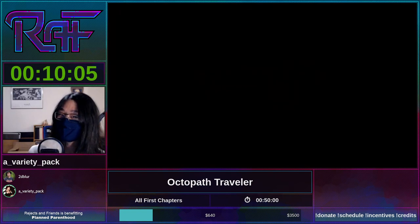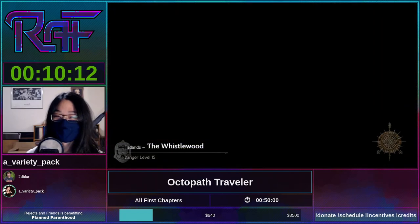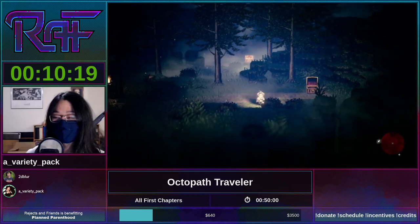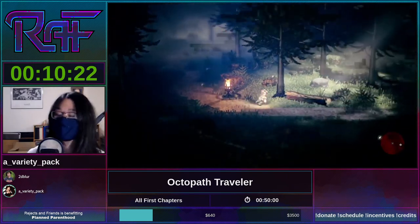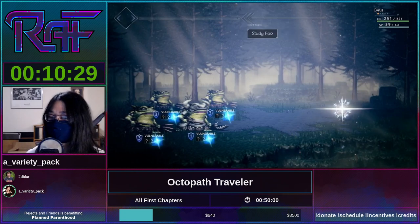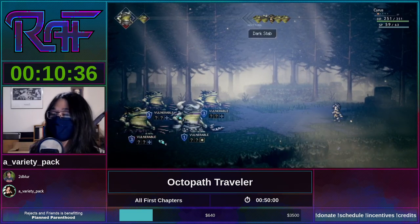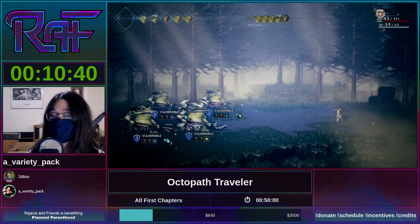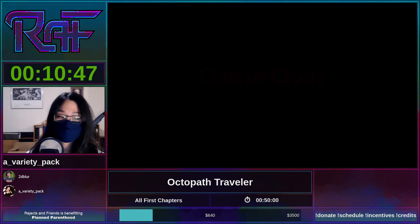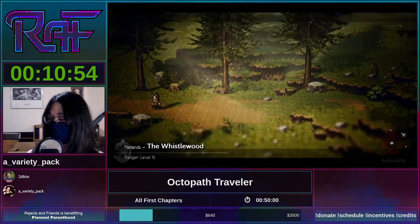RPG speedruns typically are quite long — GDQ likes to fill their dead hours with RPG speedruns because they're so long. This run is only about 50 minutes if things go poorly, as they currently are. I'm going to take one more death, and if the next encounter is also frogs, I'll just have to do this the slow way instead of getting the proper encounter.